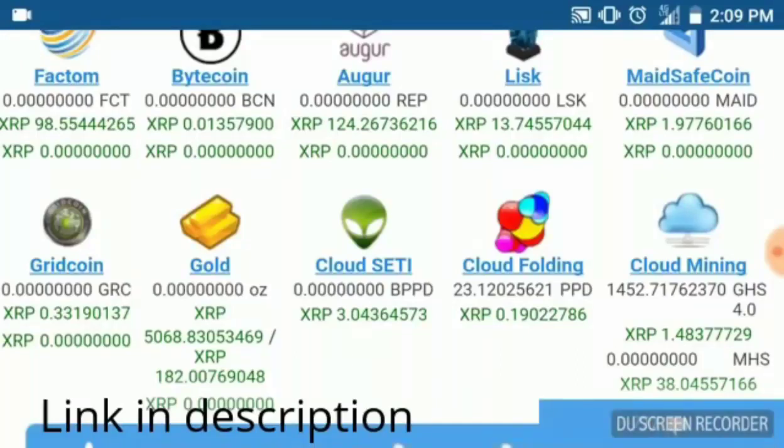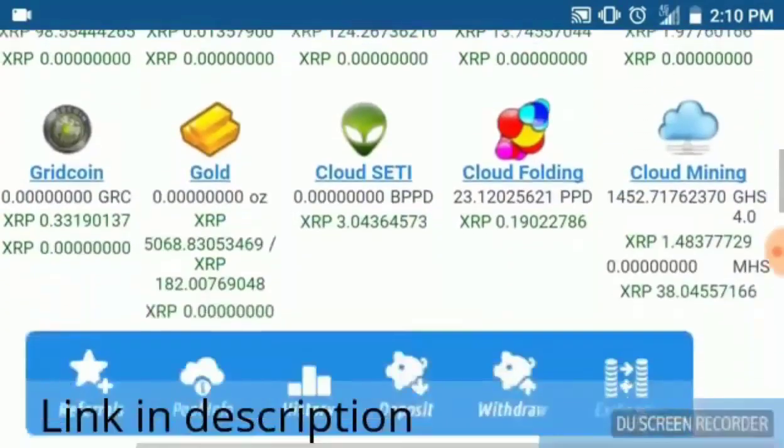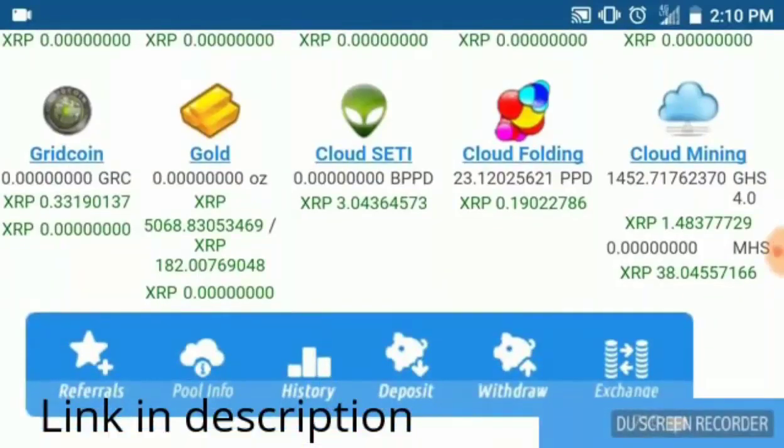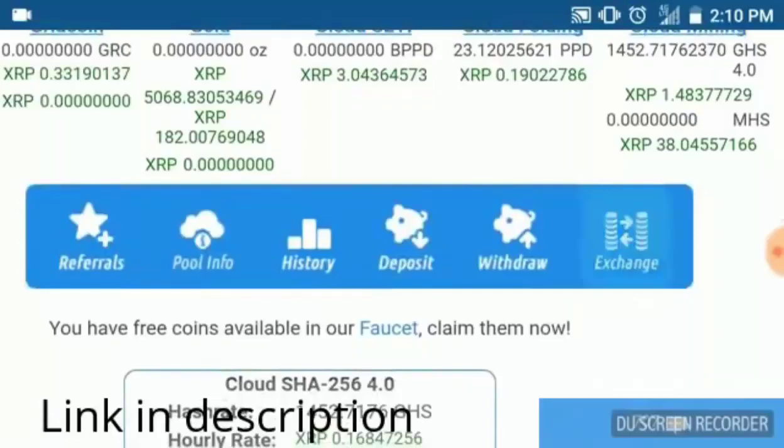Now we have 23.1 in our cloud folding. What cloud folding does — you can review my other video for more detail — is it generates Cure Coin at a small rate. Part of the PPD used for Cure Coin is actually donated by Eobot. So I'm taking that free Dodge we get every day and using it to enhance the cloud folding, which gives us more Cure Coin over time. Now let's go back to the exchange.